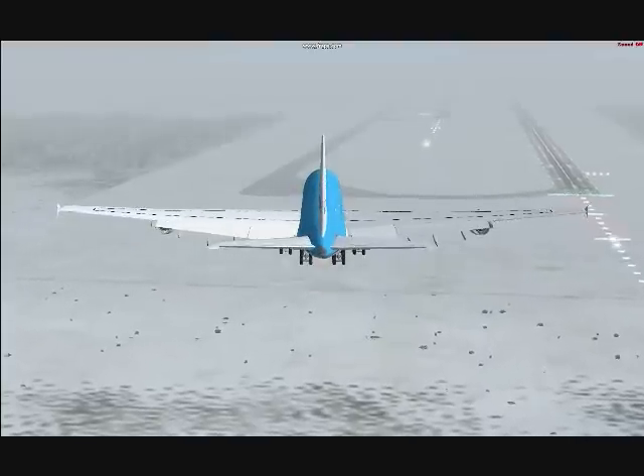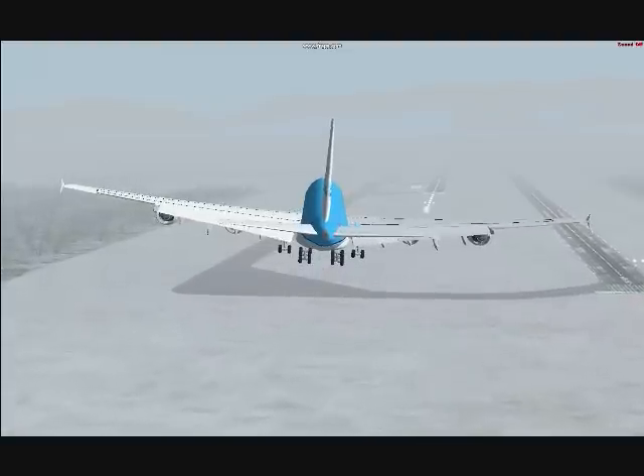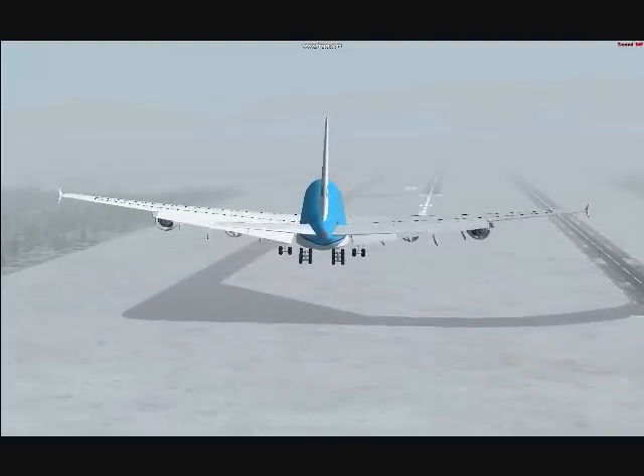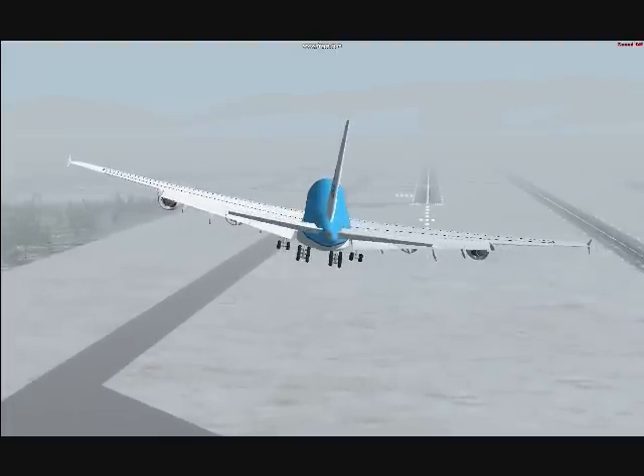This is Newby-007 calling tower, requesting landing on runway six left. Newby-007, you're cleared to land runway six left. Thank you very much.